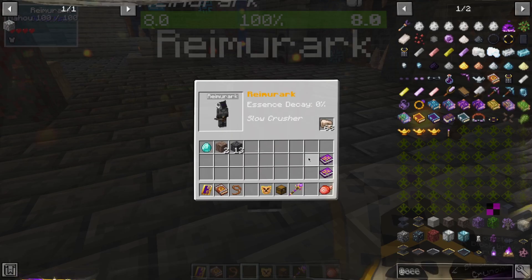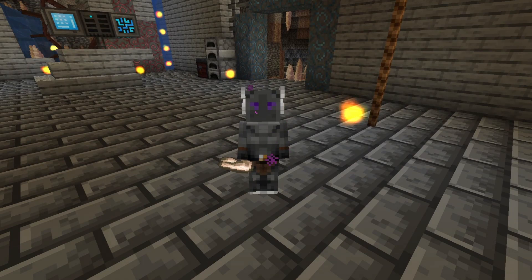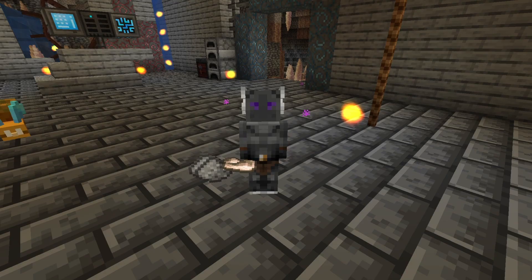Once he's done processing an ore, it will drop to the floor, so you need a way of picking it up. You can either place him on a hopper. There are Foliath janitors, which will be covered in a later video. But I've just got a little starbuncle from Ars Noveau that is around helping clean up.